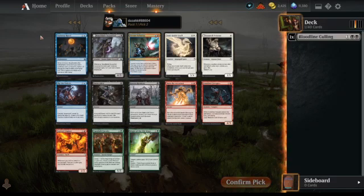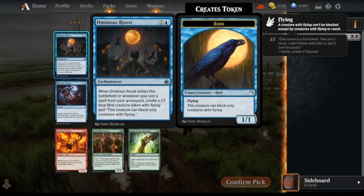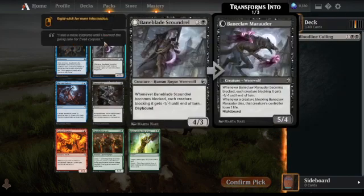Let's focus on commons first. Ominous Roost: on entering the battlefield or casting a spell from the graveyard, you get a 1/1 blue bird that can only block creatures with flying. I like it — it's quite cool, a build-around card. I don't think I want to pick it right away; I've seen some other good cards in this pack.